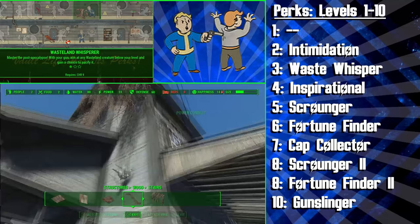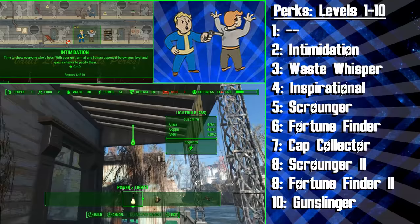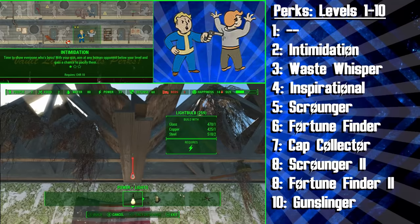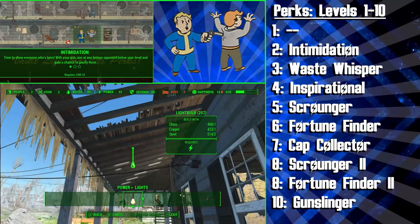Simply aim your gun at any human opponent below your level and you'll gain a chance to pacify them. This is really useful as you can stop an enemy and then point blank headshot them, depending on how you feel. We've made this character quite moral, but if you want to take a darker path, you can. You'll definitely want to consider some threatening speech options to get more money. Try to chase the money as much as possible without hurting people who don't deserve it. With the final rank of Intimidation you'll actually be able to control these pacified targets and command them like they're a companion.